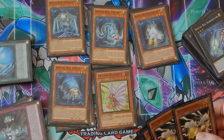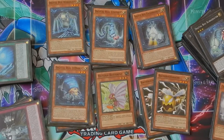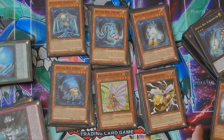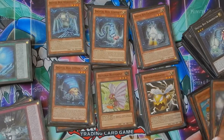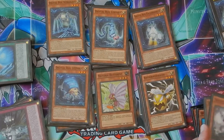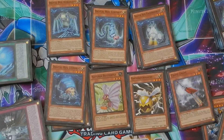I only put two Bachi Bachis in here because all they do is give the Xyz monster piercing. The problem is that what you usually want to do is overlay and overlay and overlay, and Bachi Bachi doesn't really help with that. But it is a level-three light insect so it's good to run a couple of copies just to have more monsters.